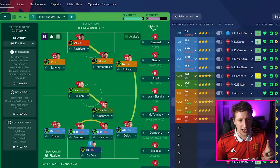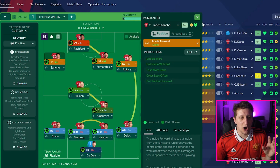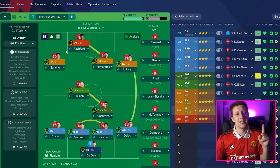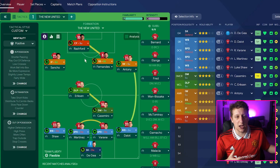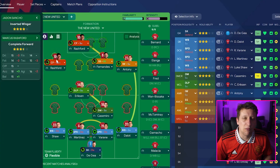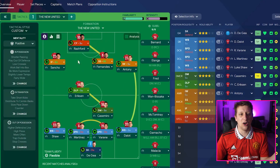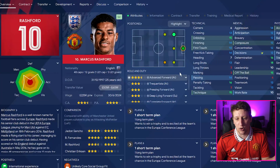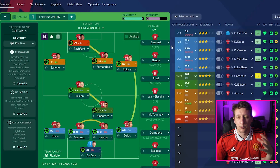Anthony on the right-hand side as inverted winger on support with instructions to stay wider and shoot more often - we want to see him cutting in on that left foot. Fernandez is a shadow striker in the right half space. I love it when he gets in those areas - 15 goals and 10 assists in 27 games, he's made a really good start. Sancho on the left-hand side as inverted winger on attack. It doesn't really suit him, but realistically that would be Marcus Rashford - I've had to play Rashford up front because Martial has been poor and Rashford has 16 goals.